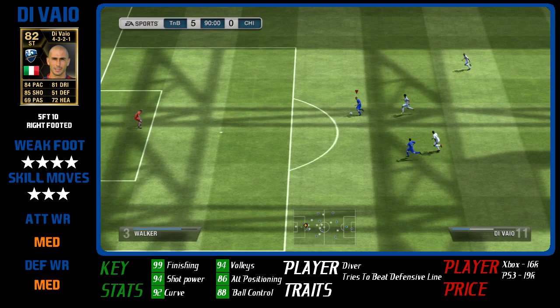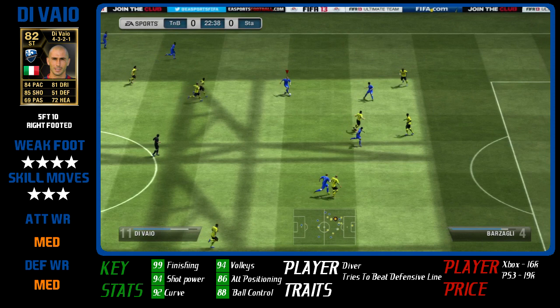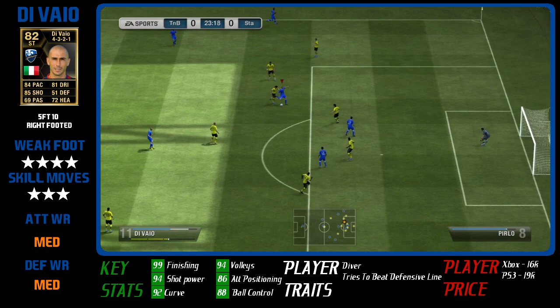He's got a decent left foot and 4-star weak foot is good. There were a few chances with his left foot where I thought if that was on his right foot he could have scored, but his left foot is decent nonetheless. His heading's okay — I didn't really see much of it, but I thought it was okay. As you can see, he's got great dribbling as well, which is something I was happy with.